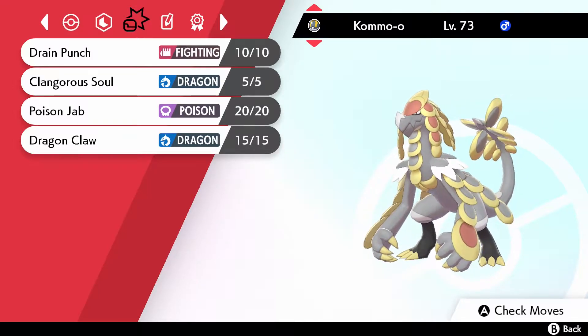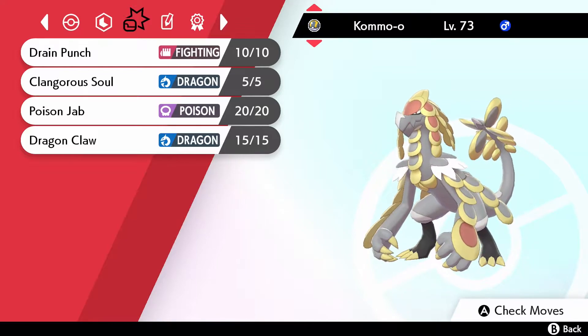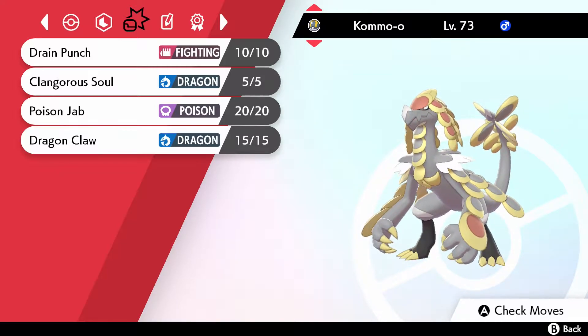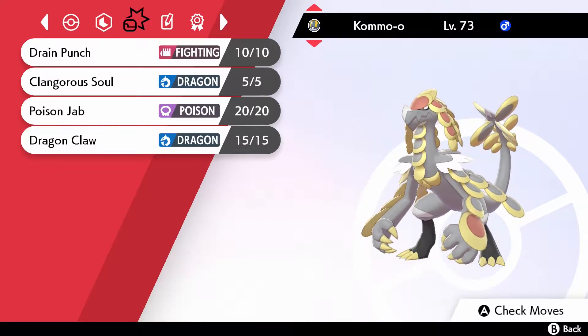I also put a Shell Bell on this Kommo-o. The Shell Bell means every time I do damage to an opponent I get some of that back — Leftovers-style — but combined with a boosted Drain Punch, that is a lot of recovery. Drain Punch won't always work against Ghost types, so I've got Dragon Claw for STAB damage. And just in case I'm up against a Fairy type, I've got Poison Jab in there to cover my bases.